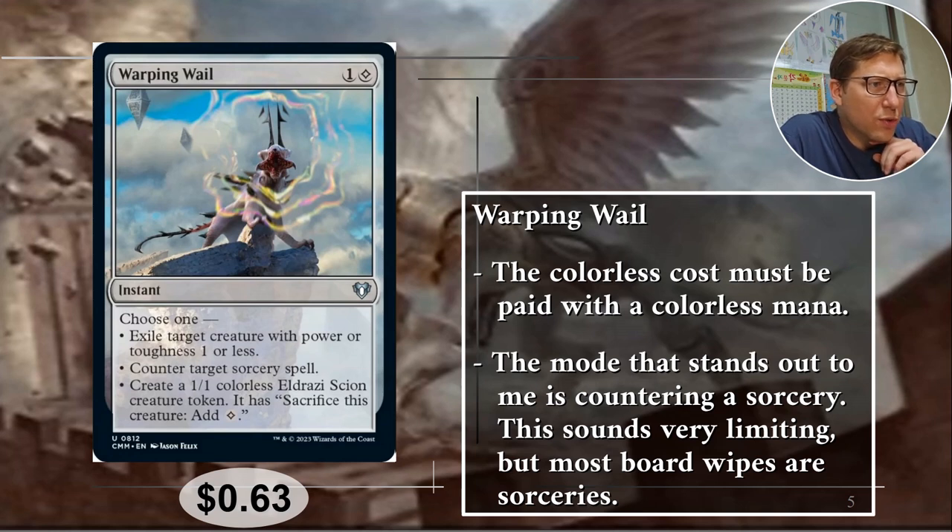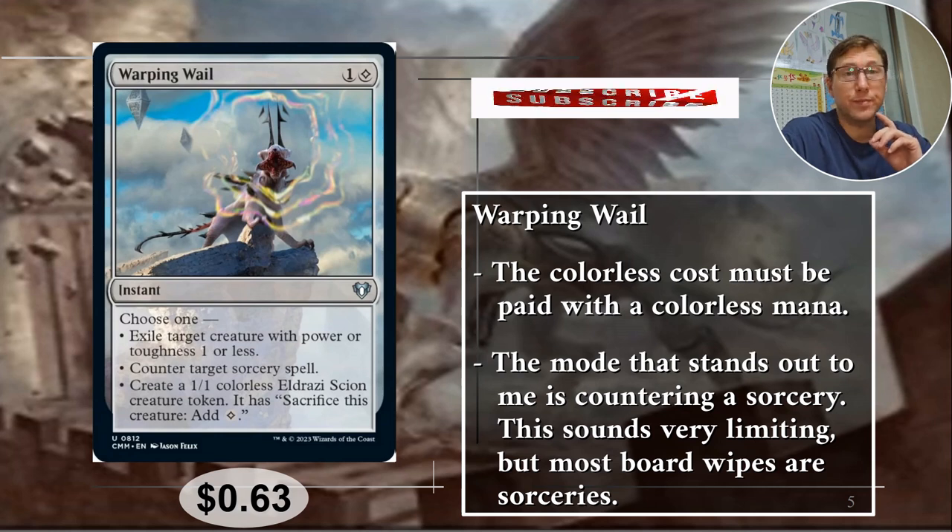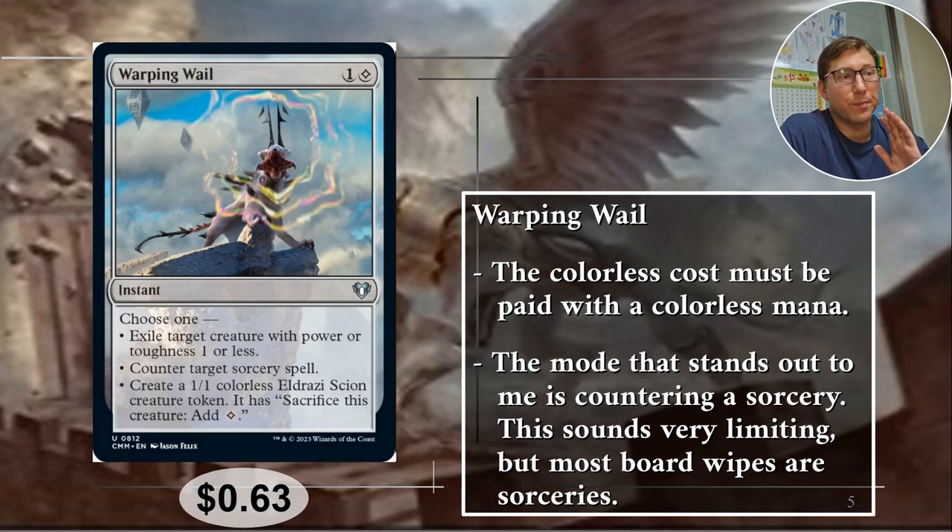The abilities: choose one — exile target creature with power or toughness one or less, or create a 1/1 colorless creature token that you can sacrifice to add colorless mana, and that doesn't require tapping so you can sacrifice it anytime. The main reason it's on this list though is counter target sorcery spell. Countering sorceries might sound limited, but it's there for one specific purpose: board wipes. Most board wipes are sorceries, so this will come in handy pretty much every game. 63 cents.